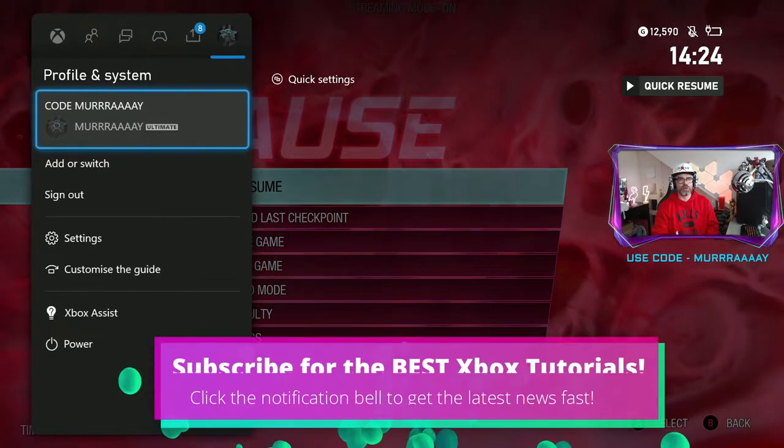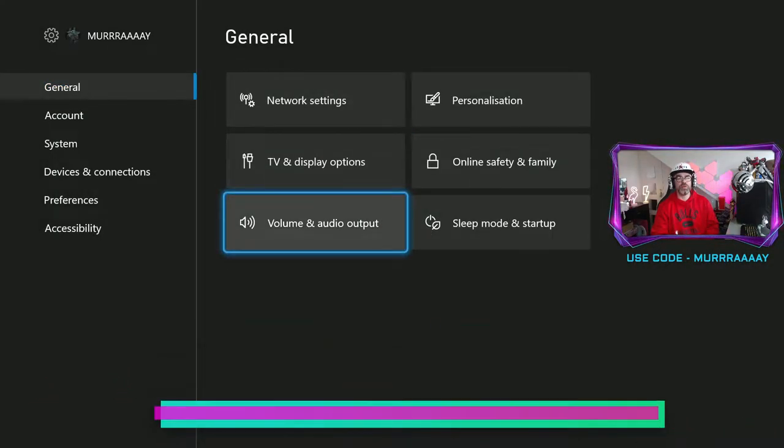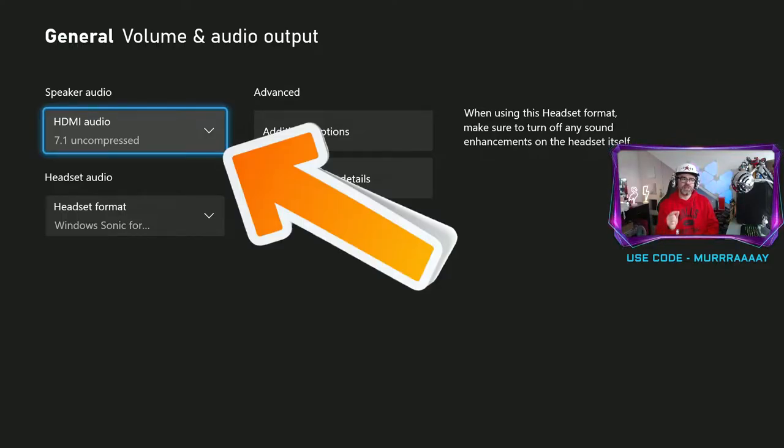Go into the settings of your Xbox Series S, and then go down to Volume and Audio Output. This is where you need to change it.